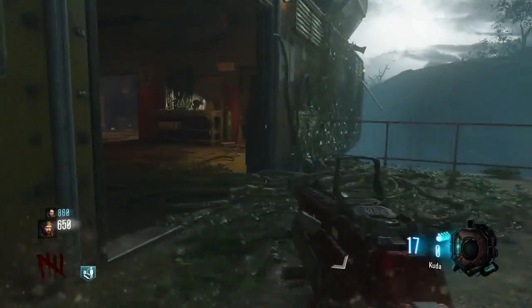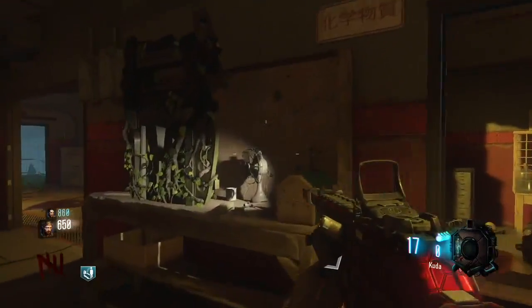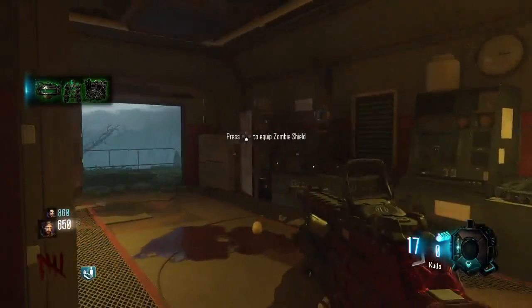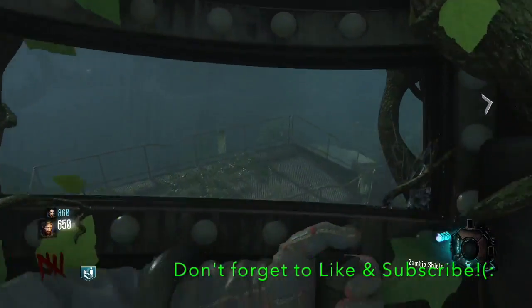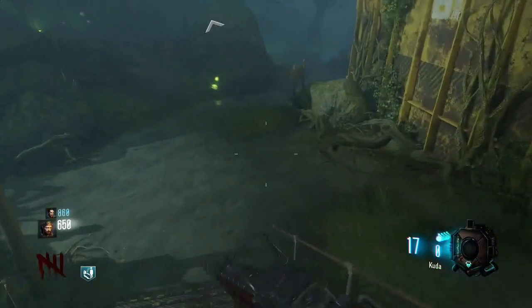The riot shield is really useful because you will need it for the Easter egg and it helps protect your back from zombies. If you found this tutorial useful, be sure to drop a like and or subscribe, and I will catch you guys on the next video.